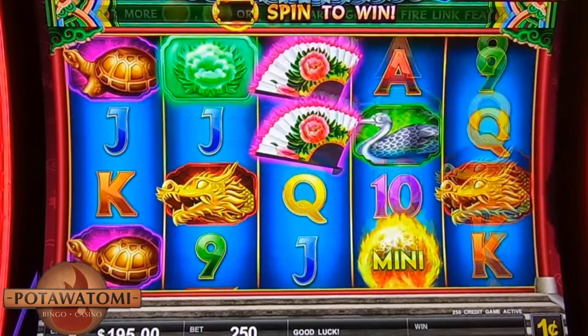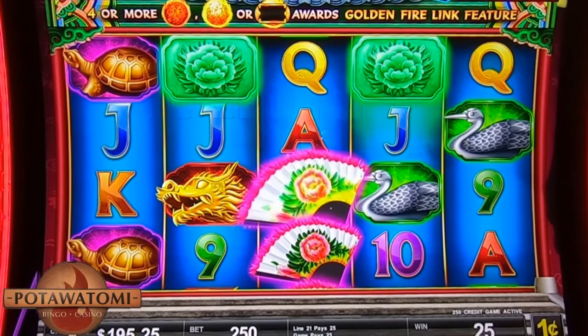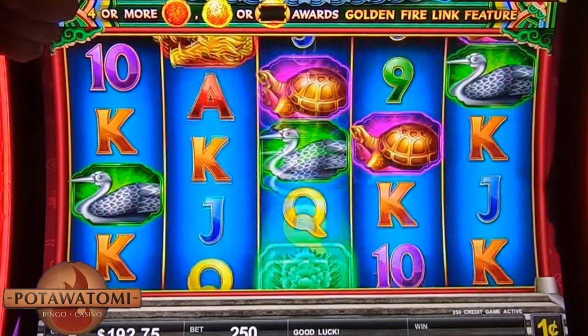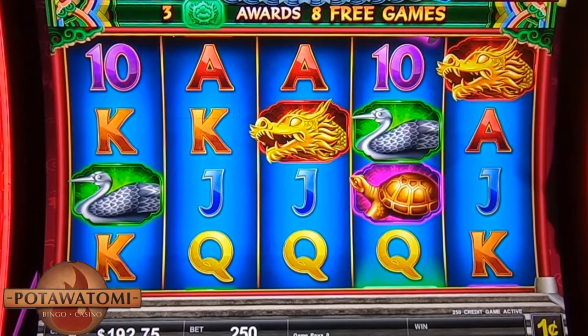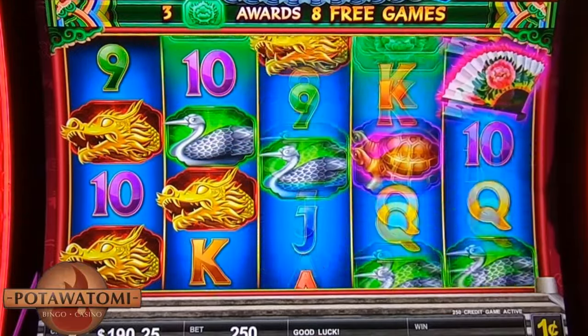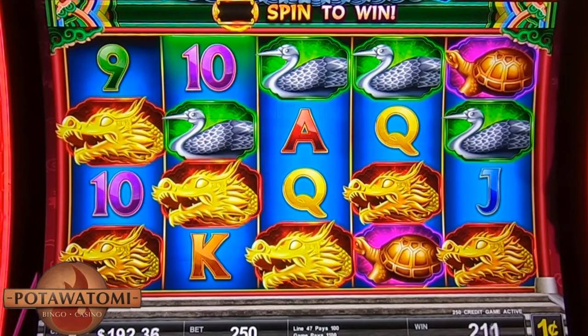So this one has — that's obviously the free game feature, because you heard the noise. As you can see, we have regular meteors, a golden meteor, and then a reel. That'll be interesting to see. Oh, there's some dragons. Game pays $11. Nice.